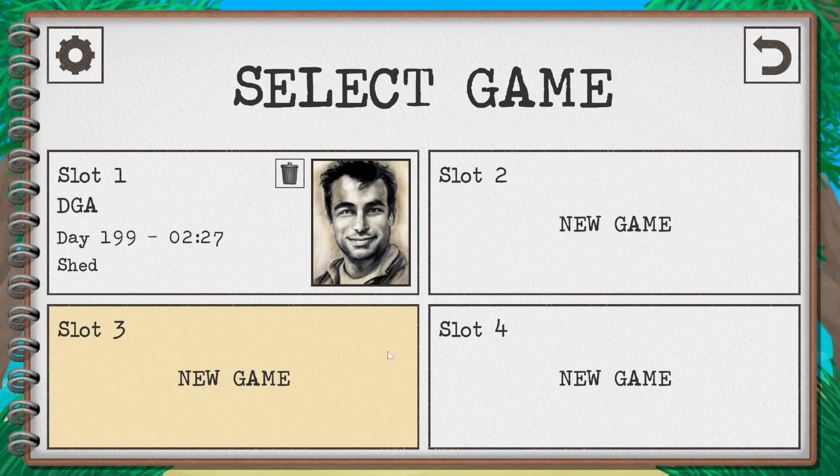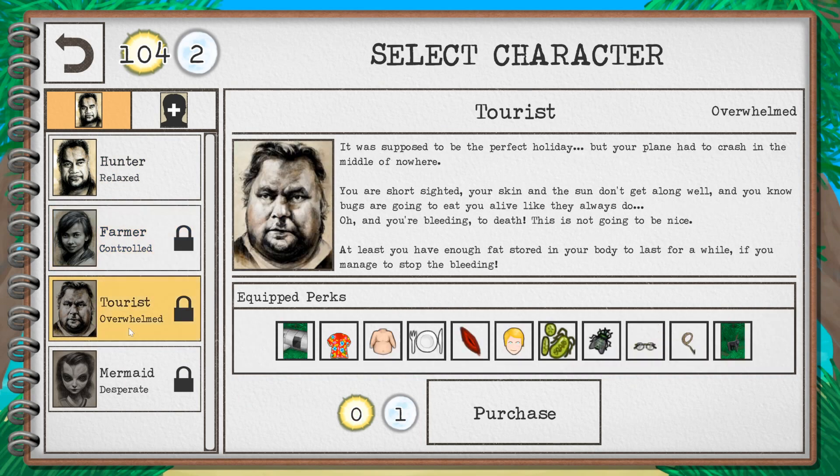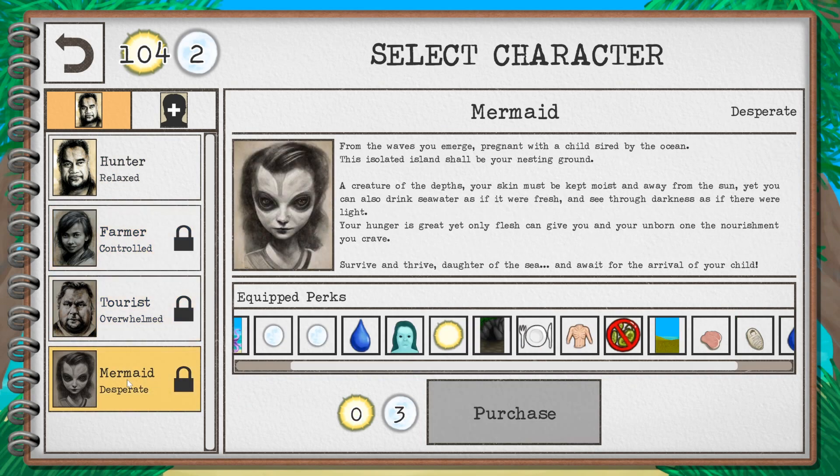This is a card-themed island survival game where you can either choose a pre-made character or create your own character, and attempt to survive as long as you can on this island. The pre-made characters have their own perks that they start with.